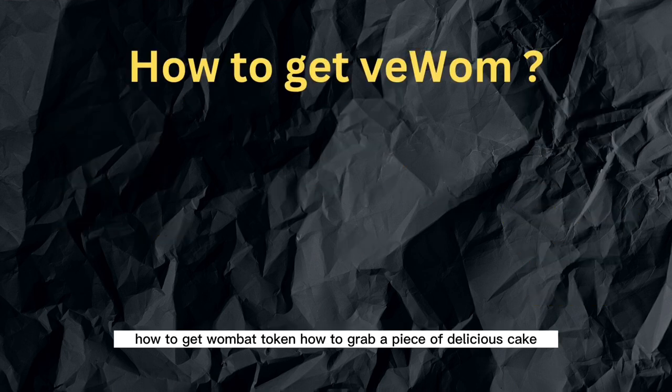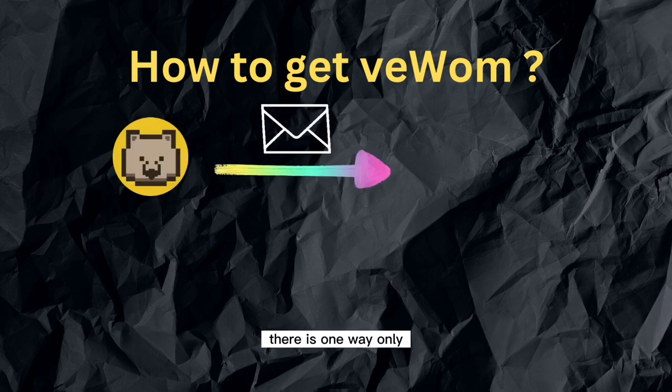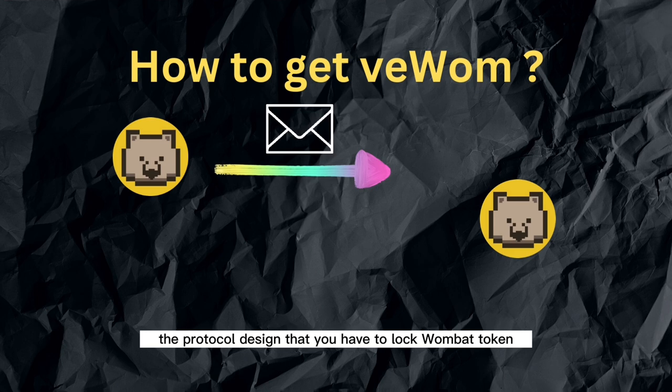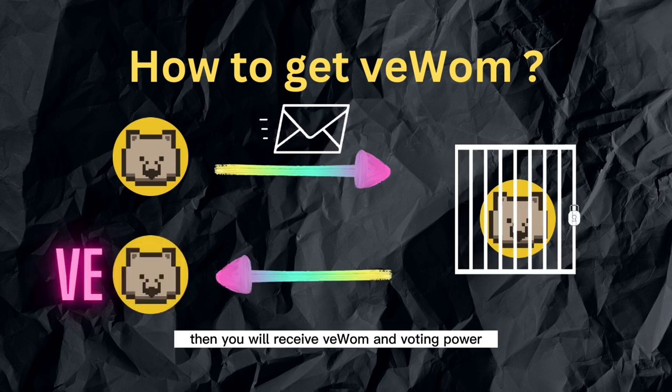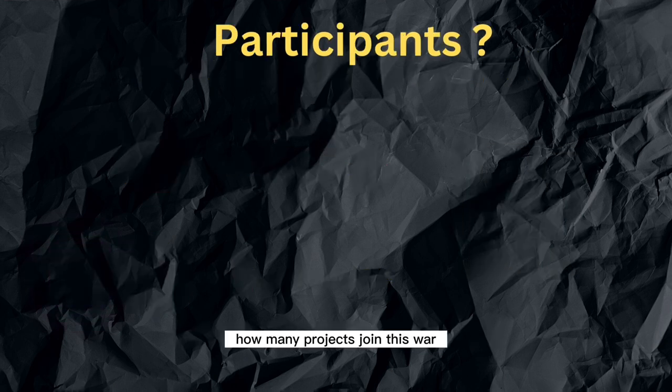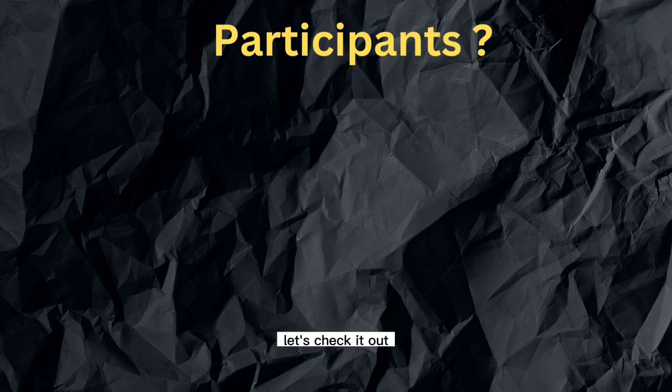How to get veWOM? How to grab a piece of the delicious cake? To get veWOM, there is one way only — the protocol design requires you to lock Wombat token for up to 4 years, then you will receive veWOM and voting power. How many projects join this war? What are their roles, advantages, and disadvantages? Let's check it out.